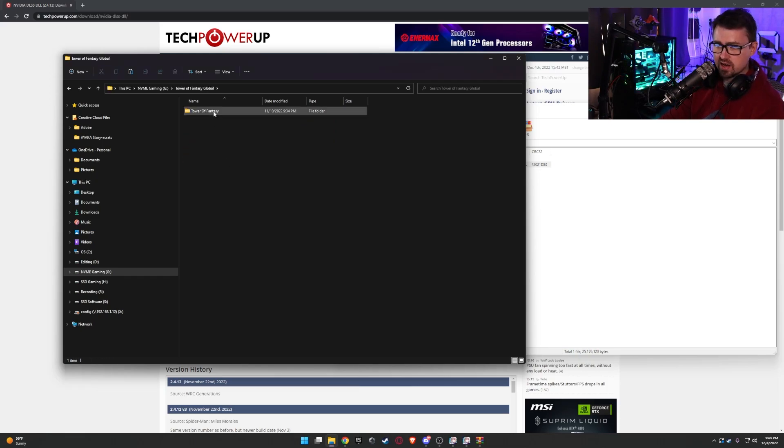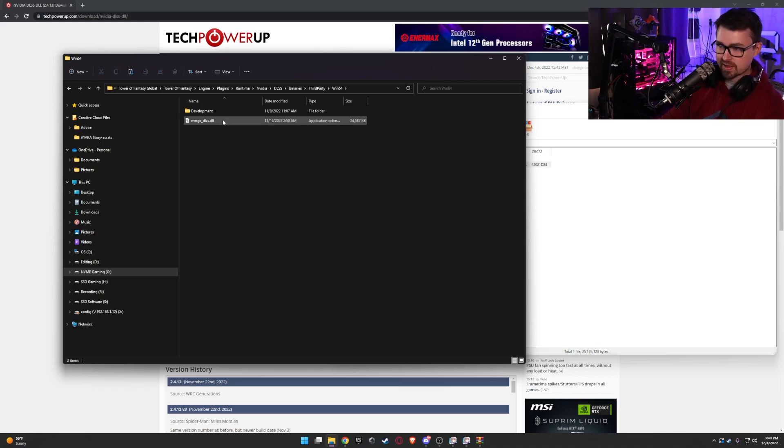Navigate to your Tower of Fantasy global account folder, then go: Tower of Fantasy > Engine > Plugins > Runtime > Nvidia > DLSS > Binaries > ThirdParty > Win64. That's where you'll find the existing DLSS DLL file.